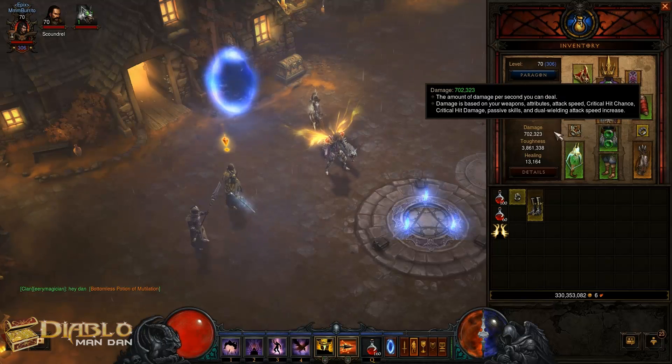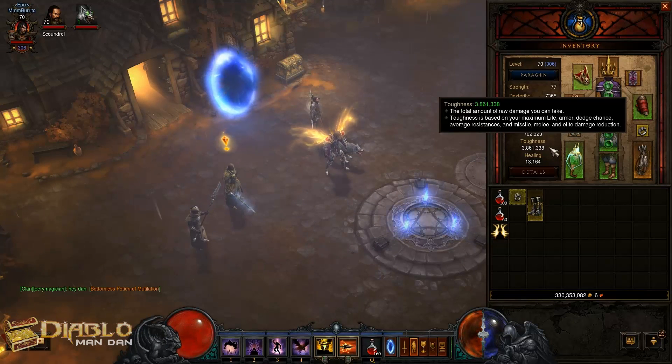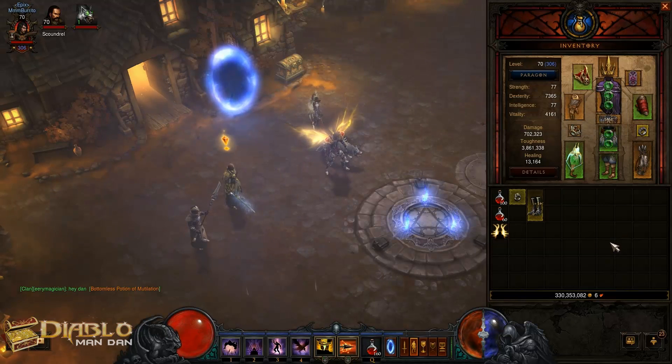So far on him, my sheet damage is at 702,000. Toughness is at 3.8 million. Still kind of low on the stats, but I'm still replacing some level 60 pieces as well.